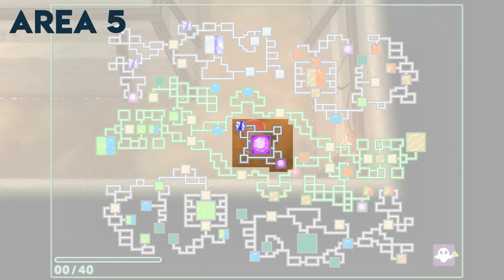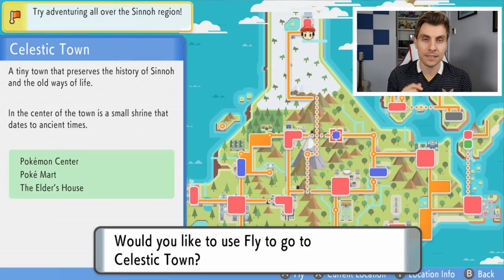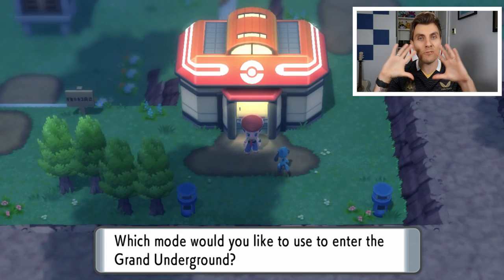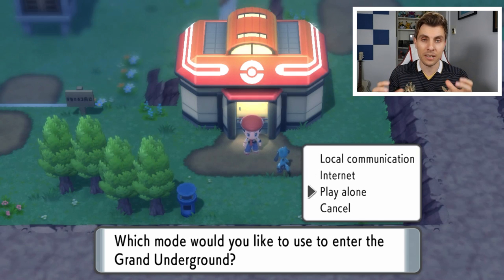The final location, Area 5, is a very central location — not very big at all — but only accessible through Celestic Town. So you'd have to visit Celestic Town and that will take you to this tiny little area in the center. These are the five areas primarily making up the Grand Underground and how you can access them through locations in the Sinnoh region.